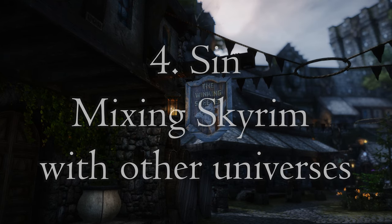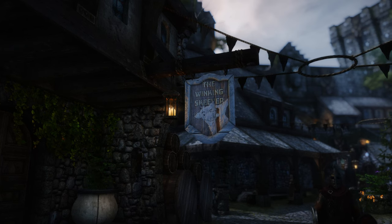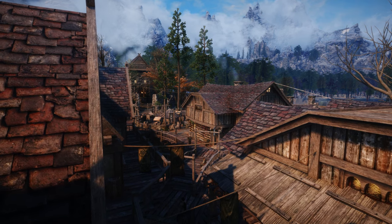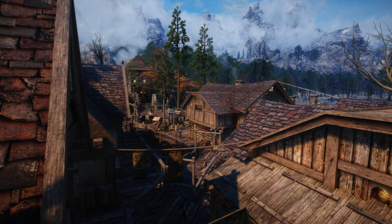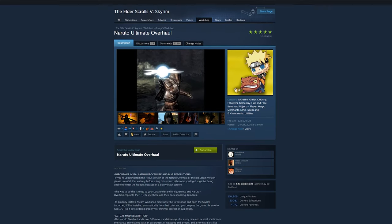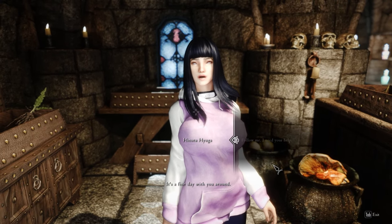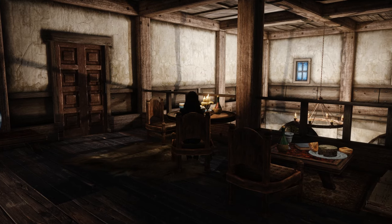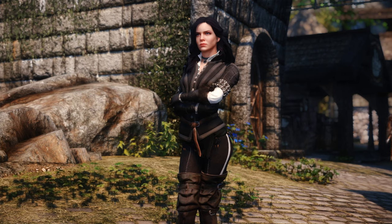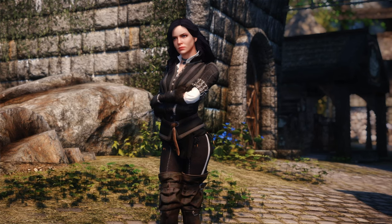Number 4 is mixing Skyrim with other universes. Even though I'm somewhat guilty of this sin — I even made part of a video about Witcher stuff in Skyrim — I don't ultimately like mixing the game with other fantasy world universes. I'm talking about mods like Naruto Ultimate Overhaul, or anything related to Dark Souls. Follower mods like Hinata are definitely not my cup of tea, and this impressive Yennifer mod with her original voice lines is pretty cool for what it is, but ultimately just no. 3 out of 10 for me. I like Skyrim for Skyrim.